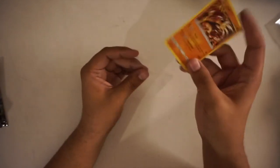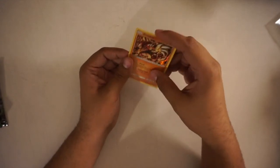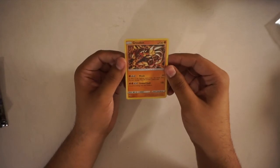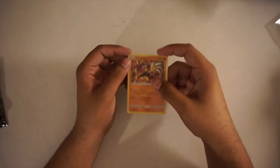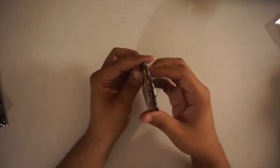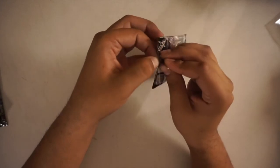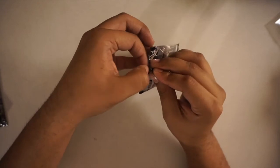Just so you guys know, this is actually my first time opening Celestial Storm. Let's put him in a sleeve. First holo in the set - a Groudon, sweet! These are the perfect fit sleeves, which fit perfect. Those are basically the only sleeves I use to put my holo cards. I like mine nice and tight, if you know what I mean.